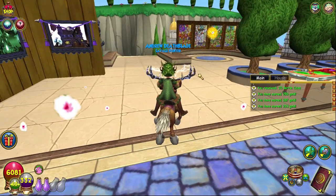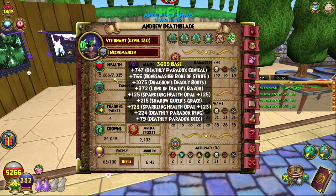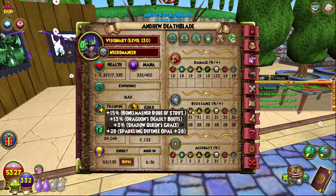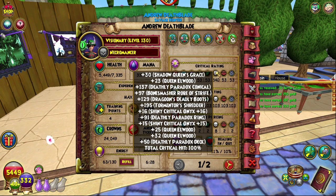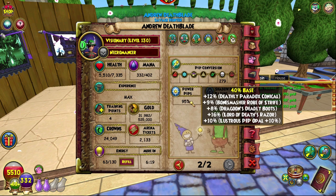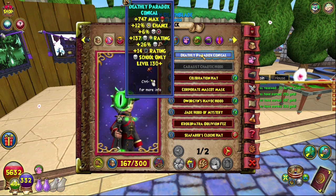The last set is my crit set, which gives me 100% crit. Stats first: 7,335 health, 122 damage which really needs to get better — this set is not done — 31 resist, 31 accuracy which means never fizzle, 840 crit which is 100%, 1% block, 8% pierce, 31 incoming, 10 outgoing, 95% power pips, 5% pip conversion, and 102 shadow pip.